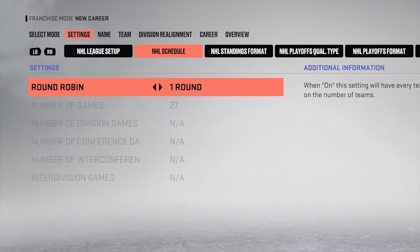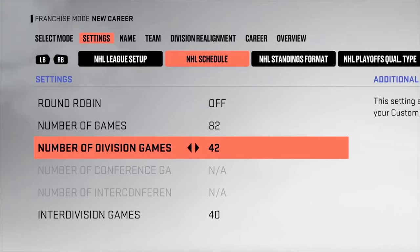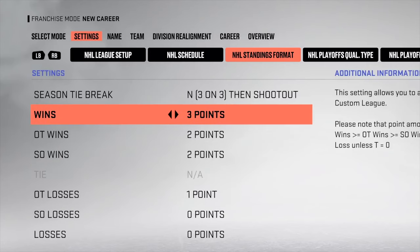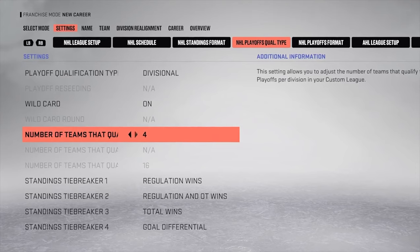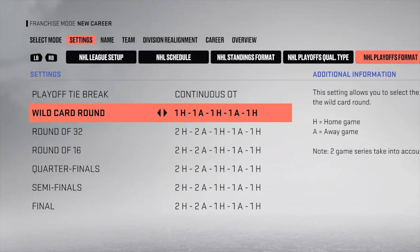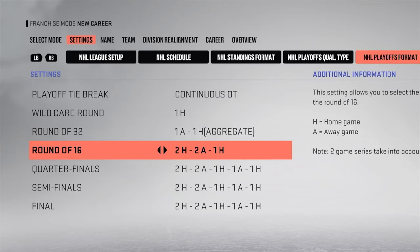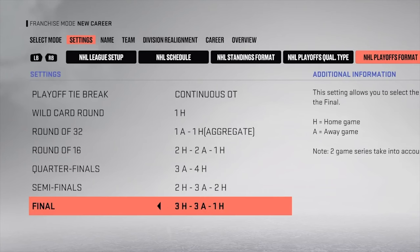Dynamic schedules let you set the number of round-robin rounds, division games, conference games, inter-division games, and inter-conference games — anywhere from 20 to 84. You can set wins from one to four points, change the format for losses, and change the playoff format. You can also enable or disable wild card standings, and there's a new wild card round allowing a play-in round similar to the NHL bubble in 2020. Series length options include one, three, five, or seven games, as well as a two-game aggregate with customizable home and away splits.